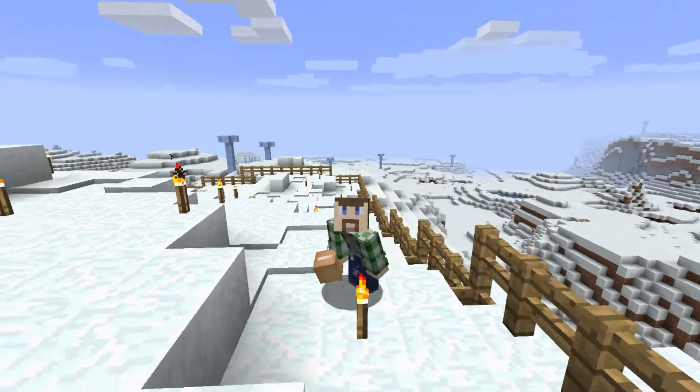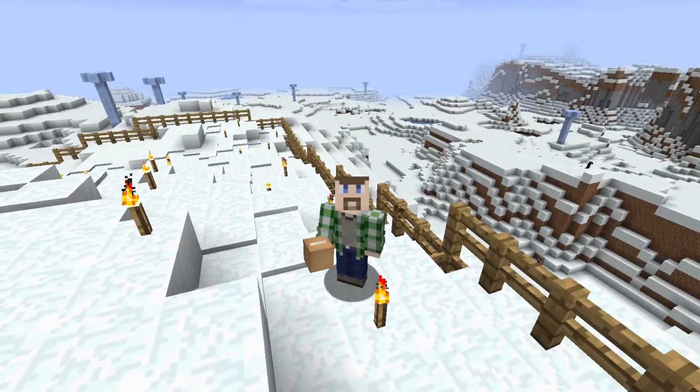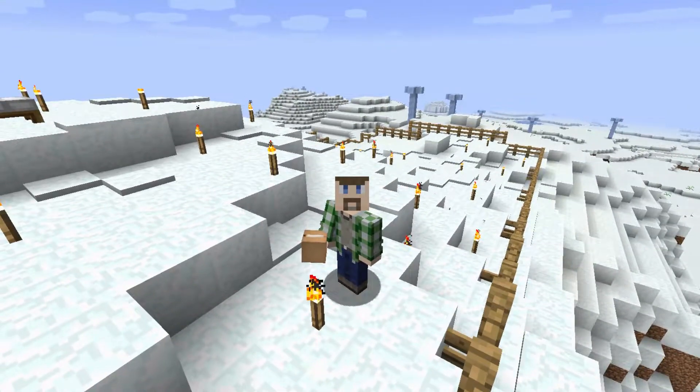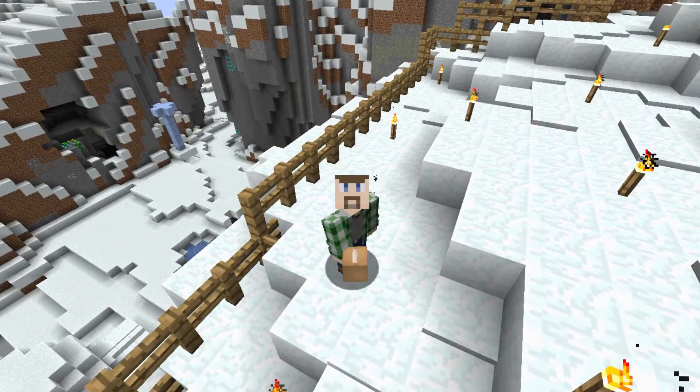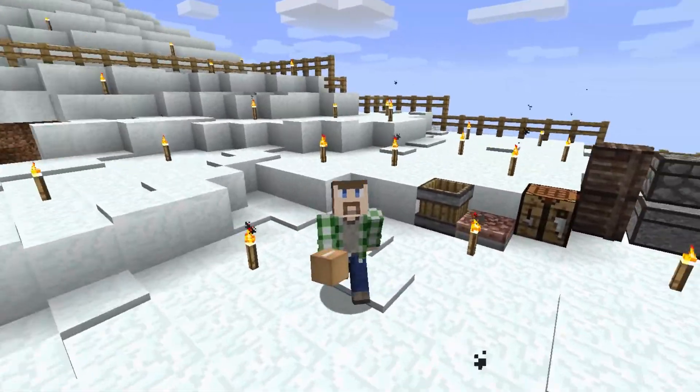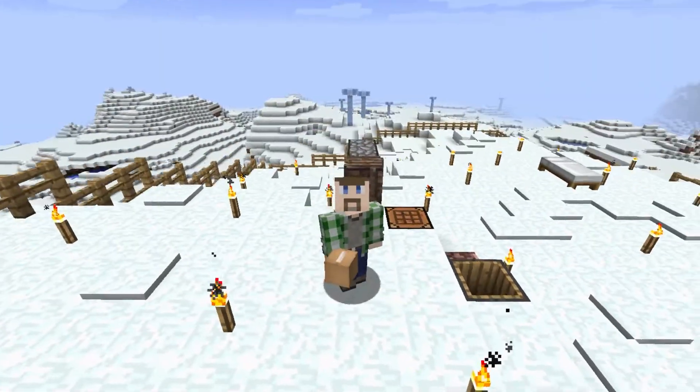Hello everybody, I'm Arden. Welcome to another episode of Glacial Awakening. Today it's moving day and I went and found this little hilltop sitting next to some cliffs that look pretty nice. It's not entirely spacious because it's actually pretty small, but I've got it all fenced in, at least the area I intend to use in the short term.